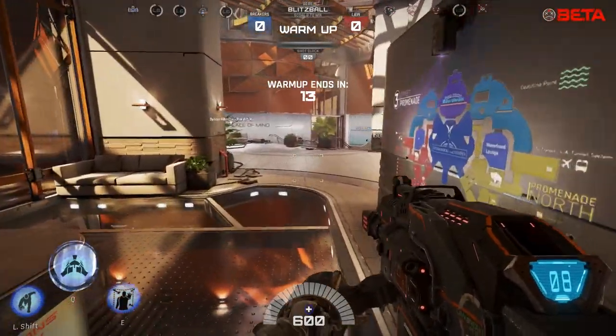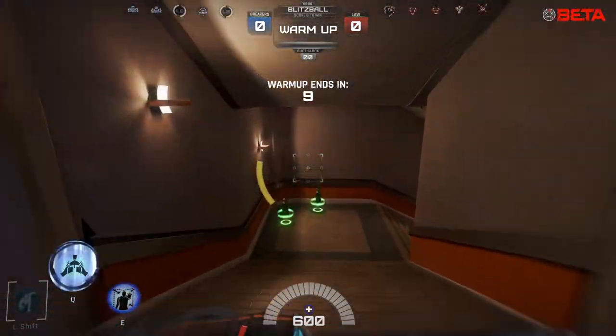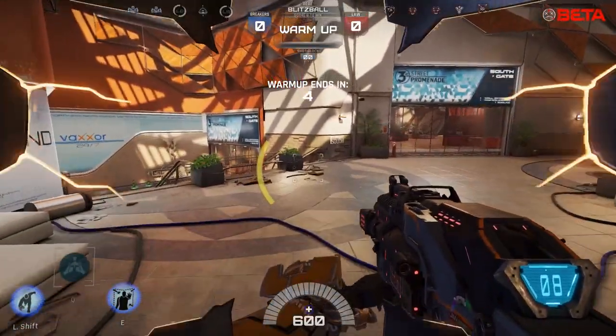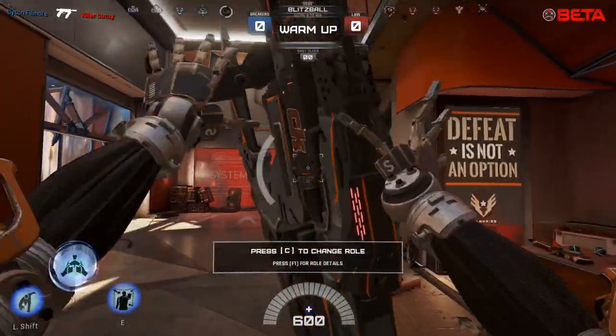The way the Juggernaut works is you get a shift that uses up your fuel to run, and when you jump it uses up more fuel - you can also tap it to slam down on the ground. Your Q armours you up and uses up fuel while it's up, as well as when you get hit, that drains fuel.